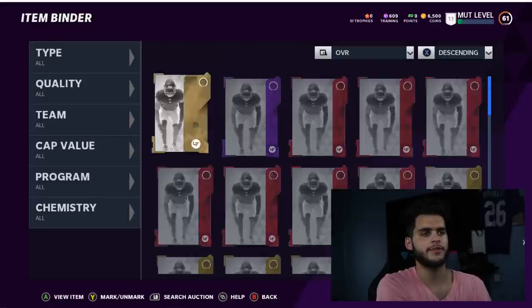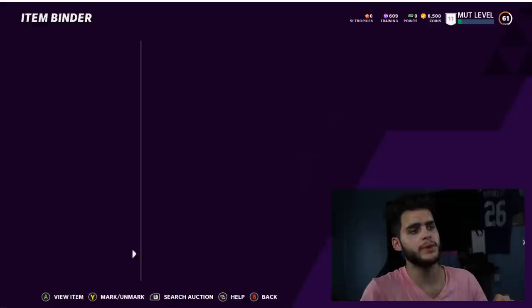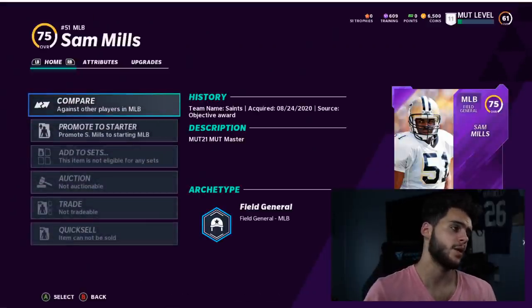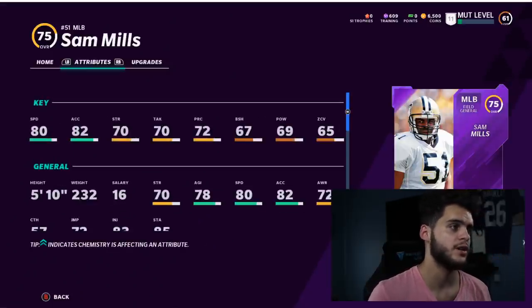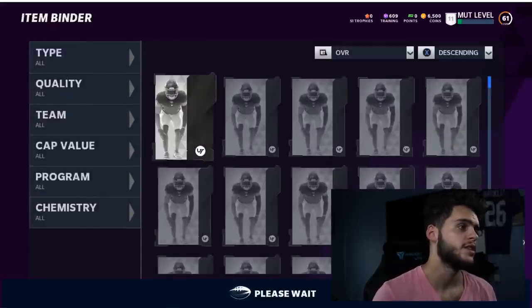Let me show you what overall I can get him up to and then go over all the steps to get him upgraded faster. If you want to build a god squad, go to muttreserve.com and use code POODLE at checkout. It's way better than opening packs — I cannot stress that enough.